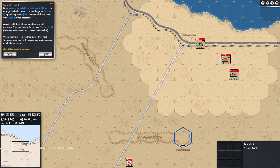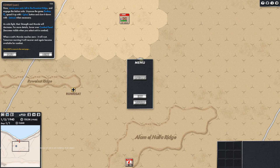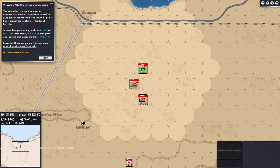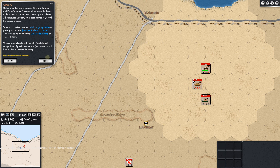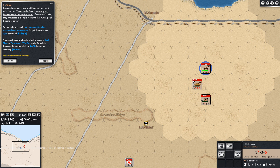We went the wrong way — it wants us to go down to Ruweisat Ridge. Let's exit the tutorial and go back to it. We'll click play and go down to that ridge. I didn't realize we were trying to take the ridge. Let's go through all of this — groups, unit movement — and I did want to quickly demonstrate stacking.